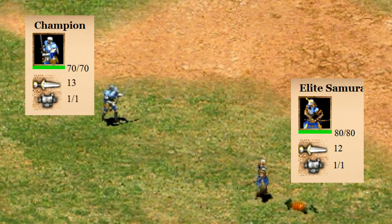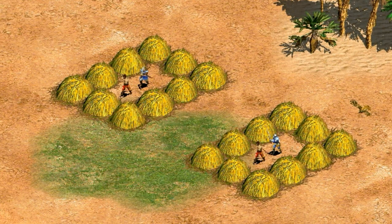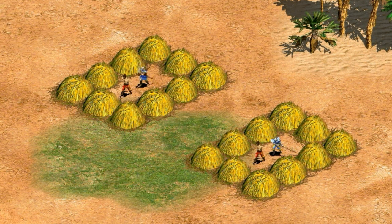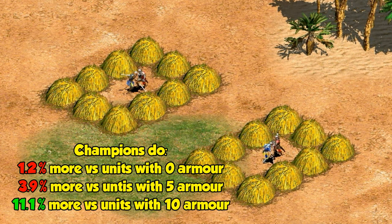As a general trend of the stats, samurai have higher HP and lower attack than their swordline counterparts and pretty comparable armor, with the only difference being that the regular samurai has one more melee armor in Castle Age. Looking specifically at the elite samurai and champion, it looks like a trade-off of 10 extra gold for 10 more HP and one less attack. One hidden difference is that the units actually attack at different rates — elite samurai attack about 42 times per minute and Japanese champions about 40. The champion is doing more damage over the long run, and the difference is greatest against targets with higher armor, since the one attack becomes proportionally more important.